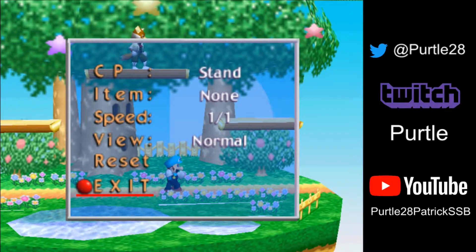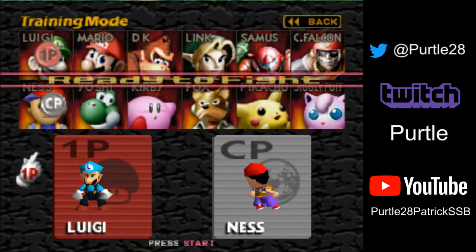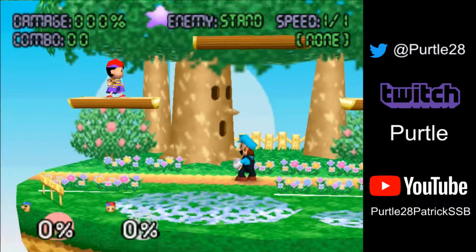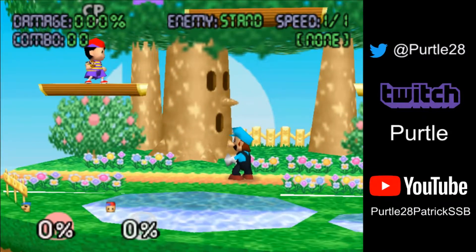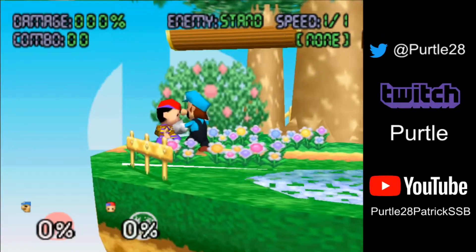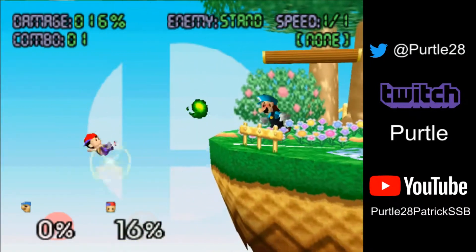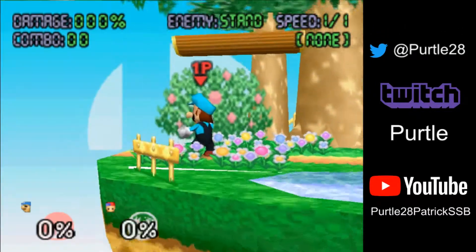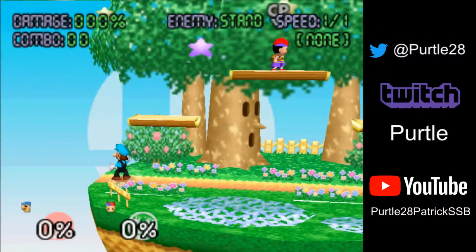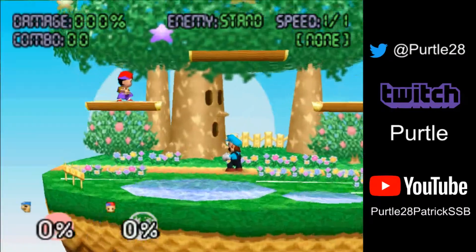We have one more character I'm going to do some examples with, and that is — although not top tier — it is Ness. We're going to do similar to the others, starting off with 0% on the side. This one you have to do a pretty delayed throw. Bam, got it first try. A Ness would start up-Bing again, and then you can just go out there and aerial them, mess them up. That one's pretty simple.